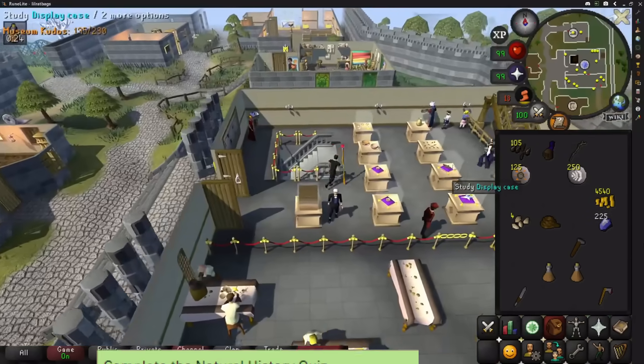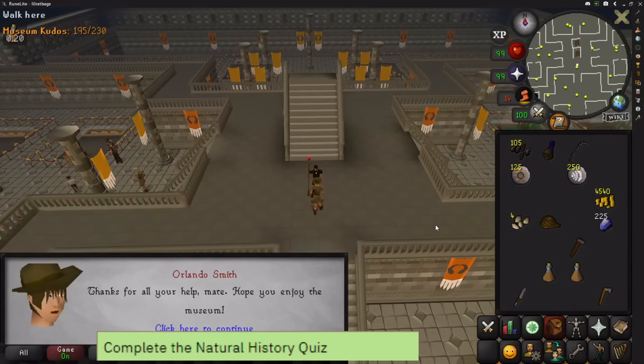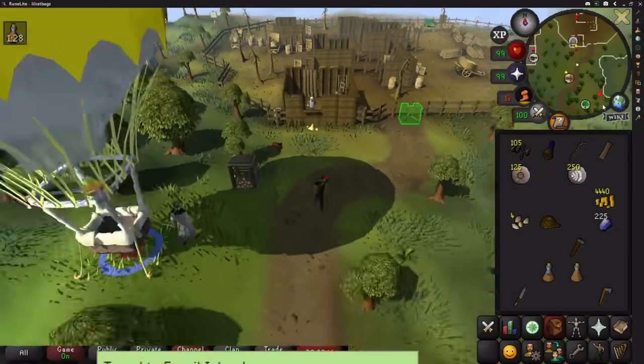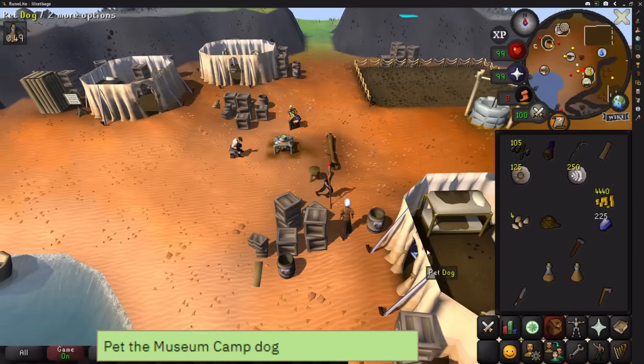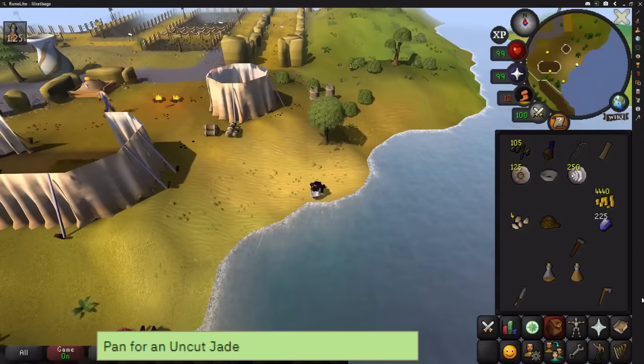Head back out and complete the natural history quiz in the museum. After that, go over to the sawmill — cut a log on the way — and pay the sawmill to turn it into a plank. Head south-east and take the boat to Fossil Island. Once there, pet the dog in the museum camp. Then take the boat back to the dig site; in the south-east you can pan for an uncut jade.